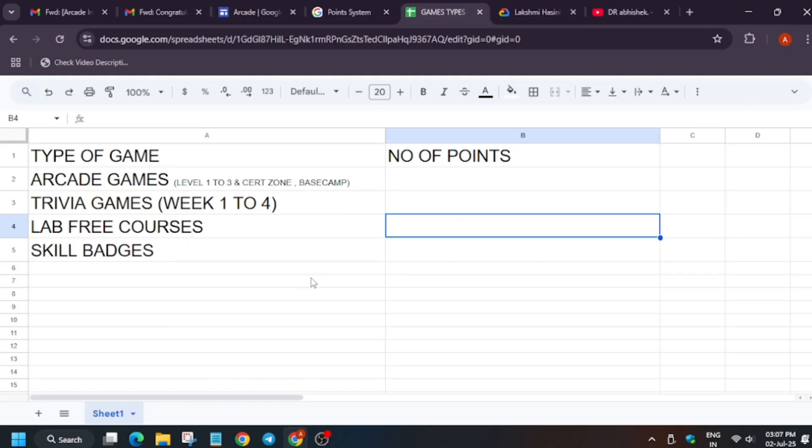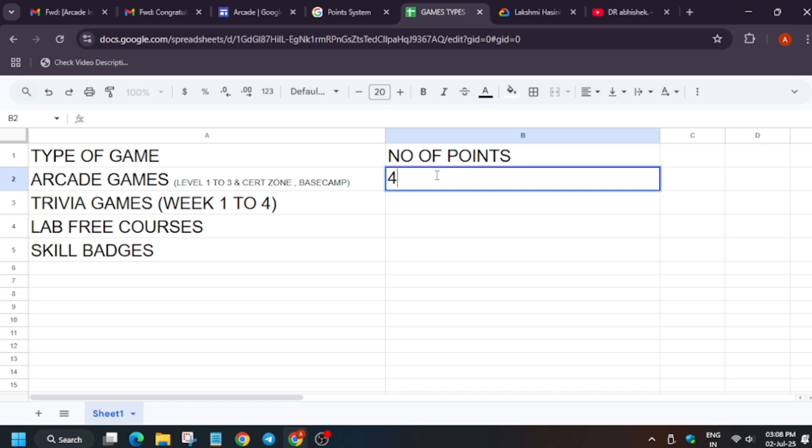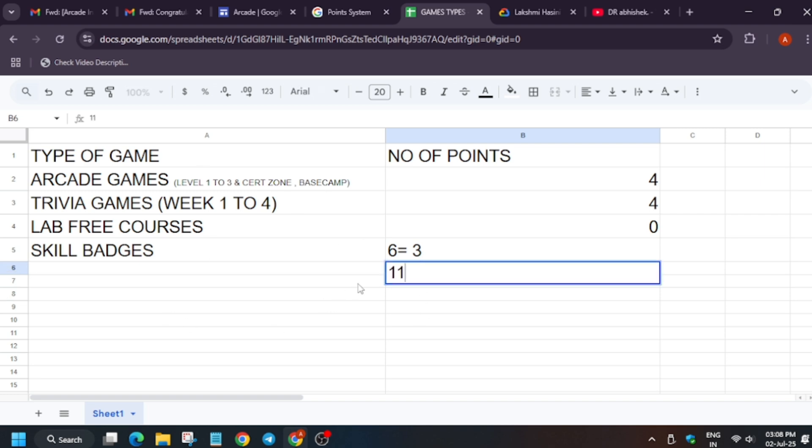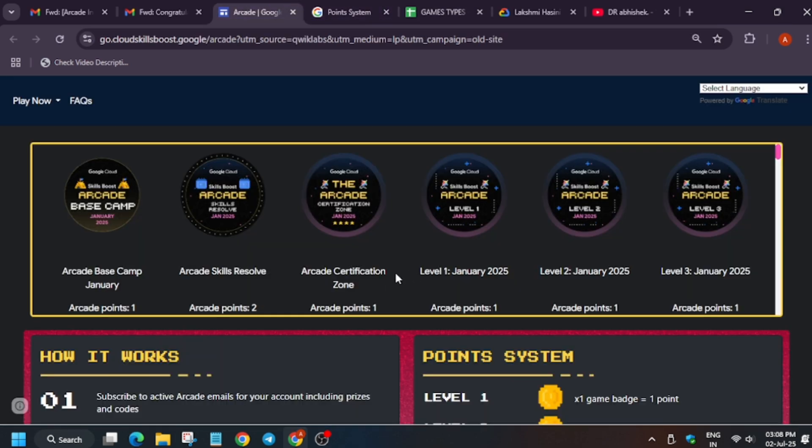You can prepare a spreadsheet and count manually. For example, this person has four arcade games, four trivia games, zero lab-free course points, and six skill badges giving three points — totaling 11 arcade points. If you're a coder, you can generate code to fetch badge data into a sheet automatically. Either way, you can manage the counting.